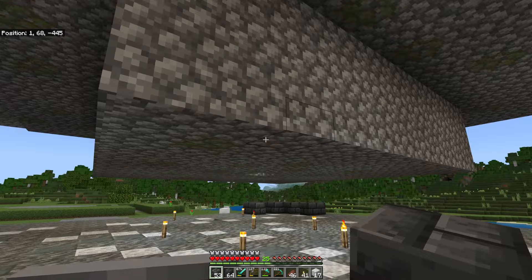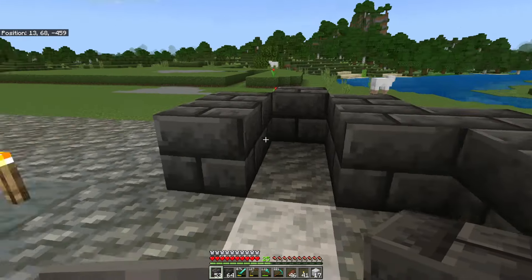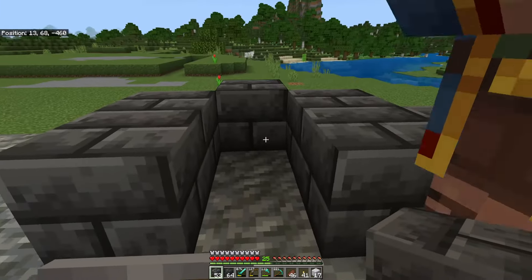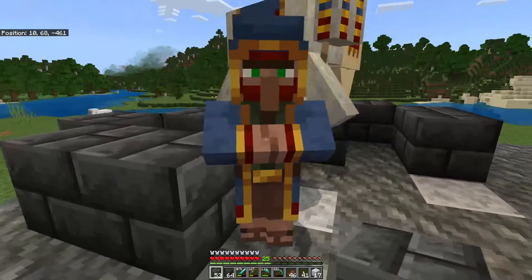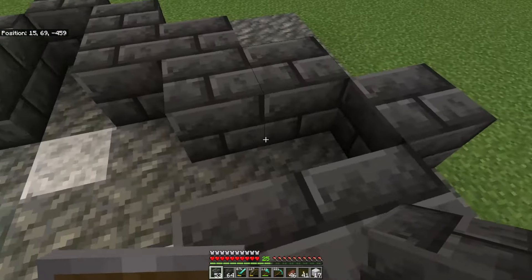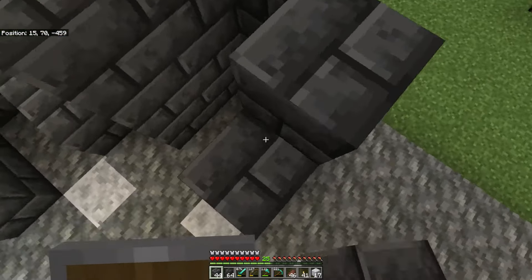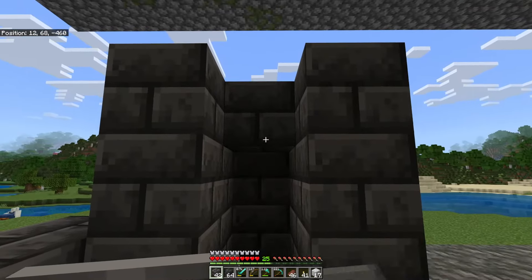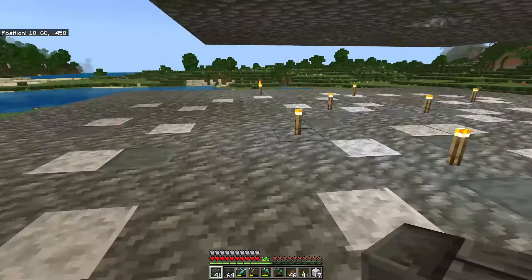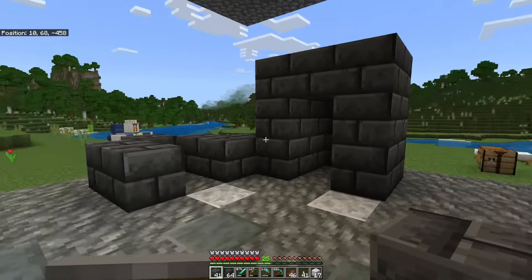We're going to leave both of you down here while we go finish the flooring. Flooring complete and I also enclosed the beds so the villagers can't accidentally get up inside and sleep. Now I'll start on their enclosures where all the trades will take place. From this corner I came out three blocks, created a corner, and I'm going to put little pods in that each villager can be housed in without any danger. I'll continue this five-block pattern the entire way down, going three high, then close it in and place the trap door here with a profession block.